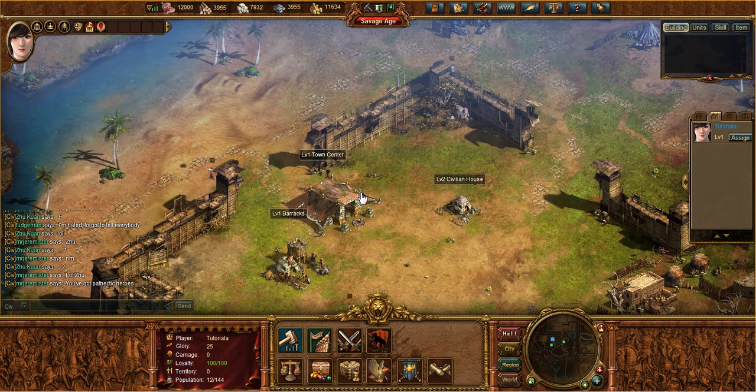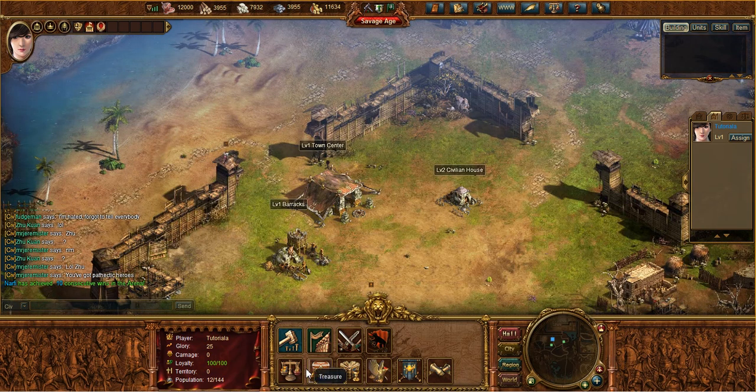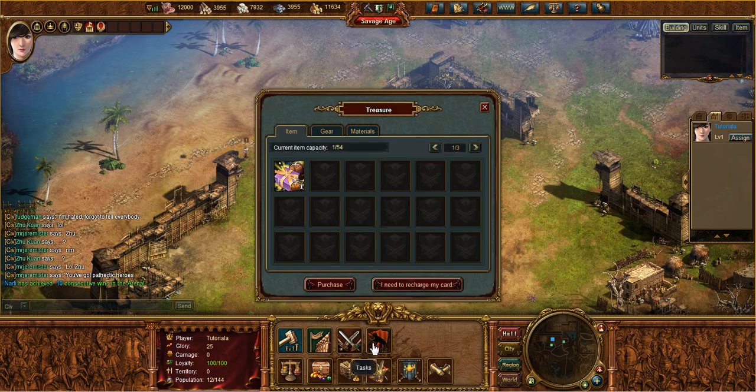To get to your inventory, look at the bottom of the screen — you'll see the control panel with all the different options. On the bottom left you'll see the treasure icon, which looks like a little treasure box. Click it and you can now see you have the novice gift pack — straight from your email to your treasure.